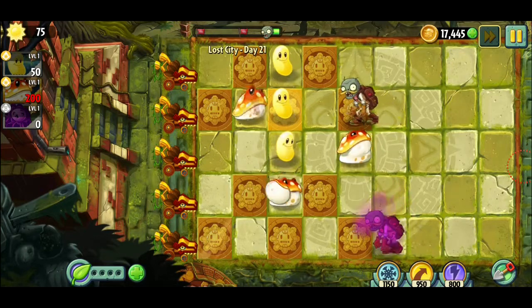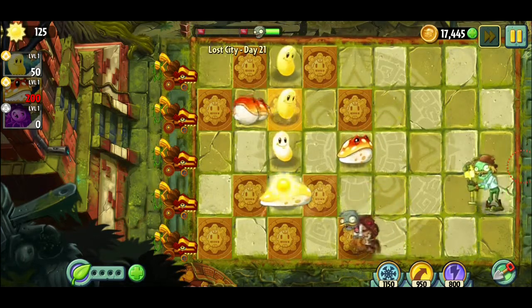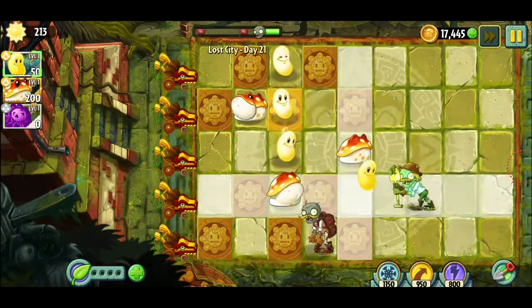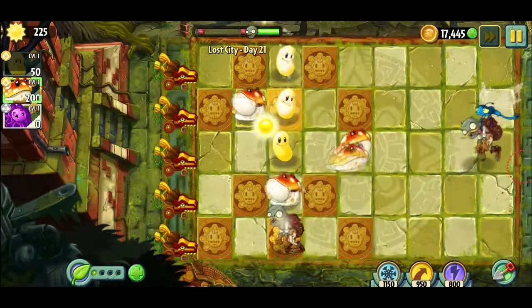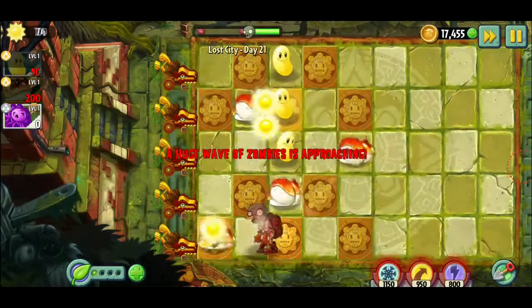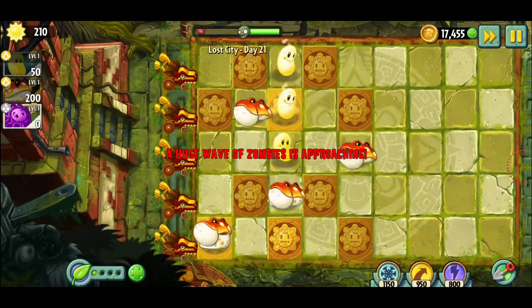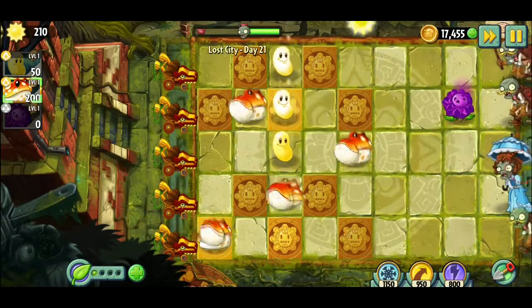I might want to put these fools more in the front because zombies have to get closer. These fools drop sun when they die, and then once the zombies die they drop sun too. I remember how it worked now — that makes sense.